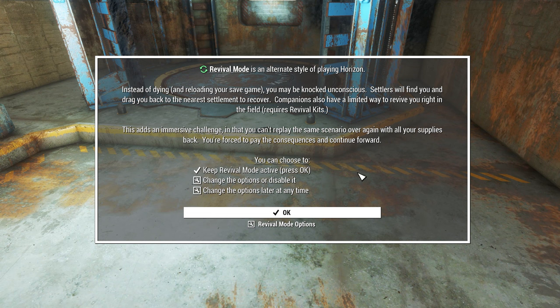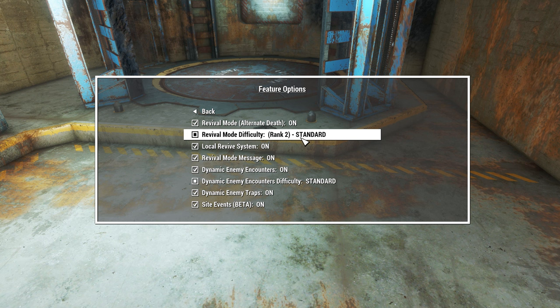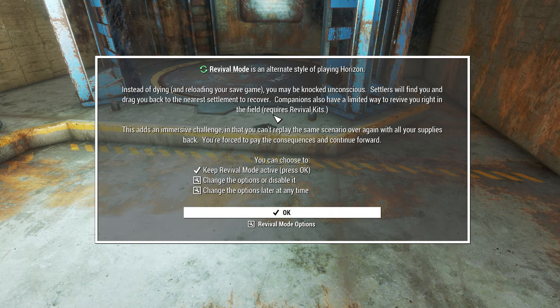You're going to get a pop-up here that tells you about Revival Mode. Basically in Horizon, Revival Mode allows you to revive at your nearest settlement instead of dying and having to reload. You might think this is overpowered, but in reality Revival Mode is more challenging than death because you have to live with the mistakes you've made in terms of losing resources. The biggest challenge in Horizon, especially on Desolation Mode, is managing your resources — whether that be your healing items, your adhesive for crafting, or other things like food and water. You can go into the options and turn it off, but in my opinion you should definitely leave it as default. It's balanced, it's great, and I think it's a great feature for Horizon.